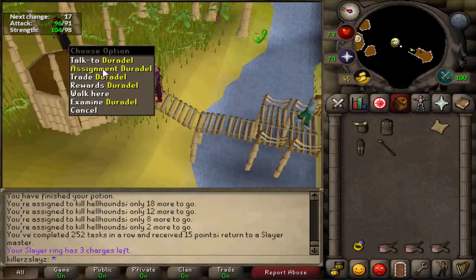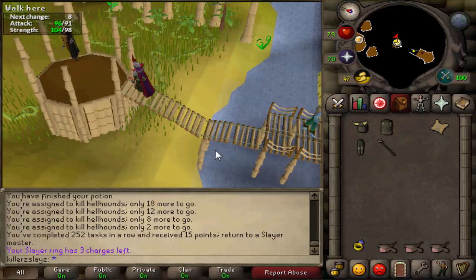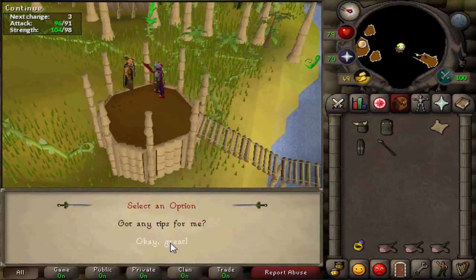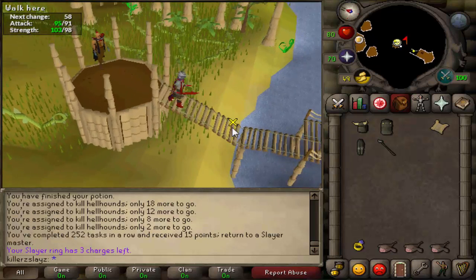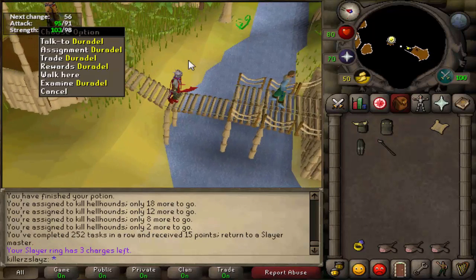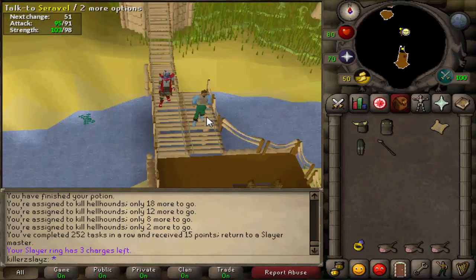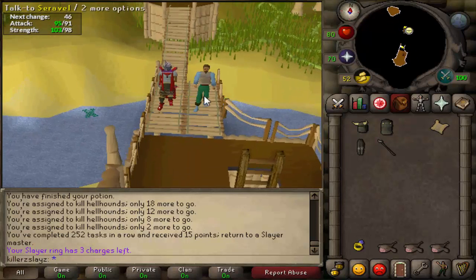As you can see I did get 89 Slayer so that's really good. I'm just going to get my next assignment. Hopefully it can be something I haven't had in a while like Krakens or even Spiritual Mages. Spiritual Mages - thank you Joradel. I asked for them and I got them so there's nothing bad I can say about you Joradel this time round. I'm off to go kill the Spiritual Mages, I might get you some dboots if you're lucky.